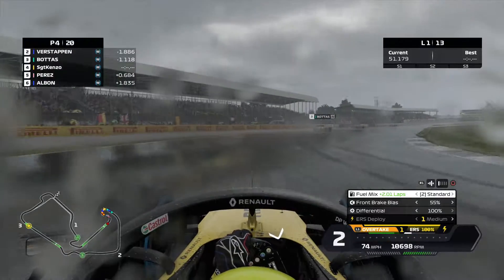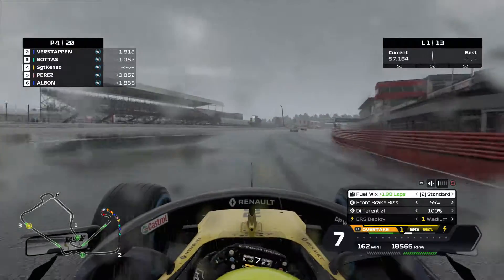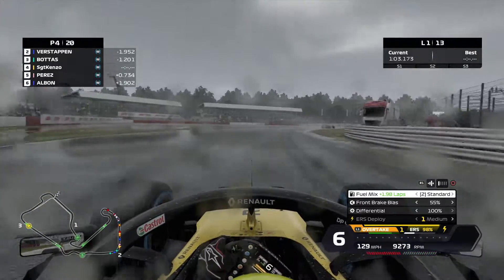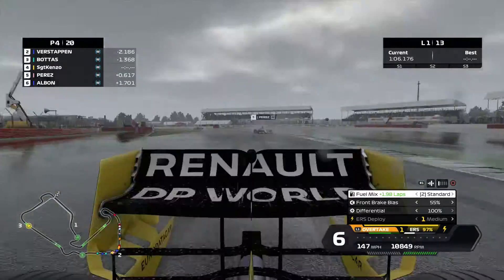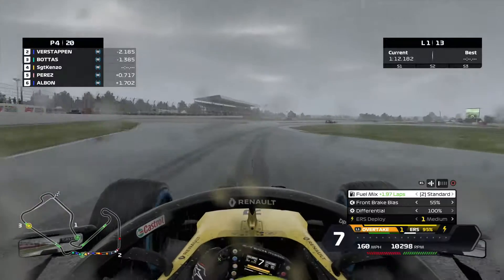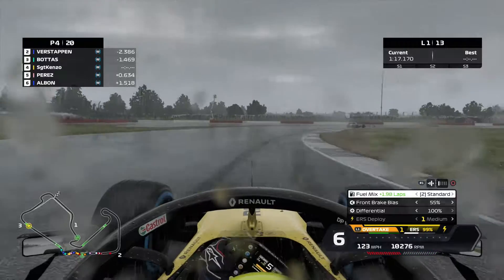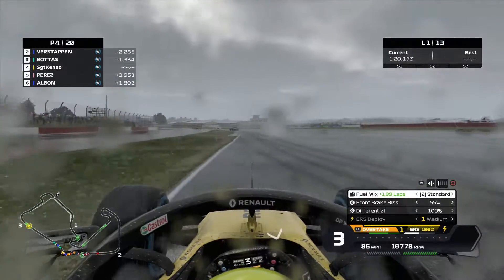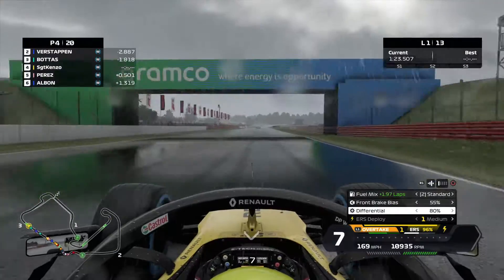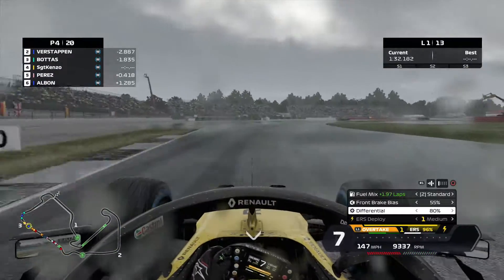Into Luffield. Down towards Luffield. Past Woodcote, heading down towards Copse Corner. Normally in the dry you take this flat out, or at least try to, but we're not even going to attempt to go flat out here. And we're heading down towards Maggots and Beckets, which is going to be very, very dangerous in the wet. We go a little bit wide and almost hit the grass there. But we head down the Hangar Straight. The front runners are getting away from us — Bottas is 1.8 seconds ahead of us. We've lost quite a lot of time in the last couple of corners.